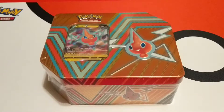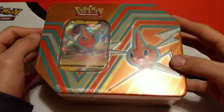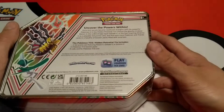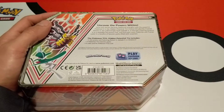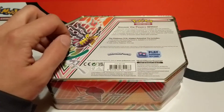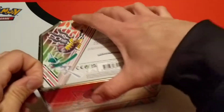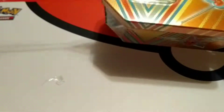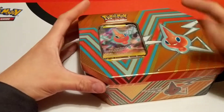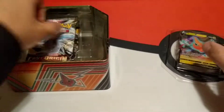Hello everyone and welcome back to the channel. Today we are opening the next of the hidden potential tins — the Rotom V. As you can see, we've already checked this out a little more in the last video with the Giratina box or Giratina tin. You have all your stuff right there that comes in this — five packs, promo, and yeah. We'll get this out of the box, get this lid off, and here's our promo with our code card underneath, which we will check out later in the video.